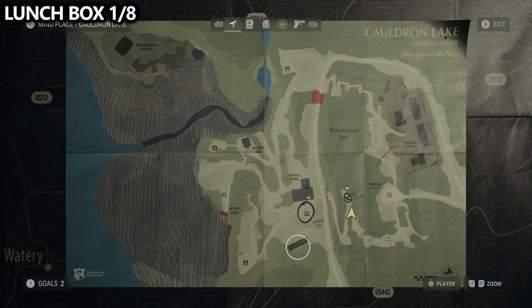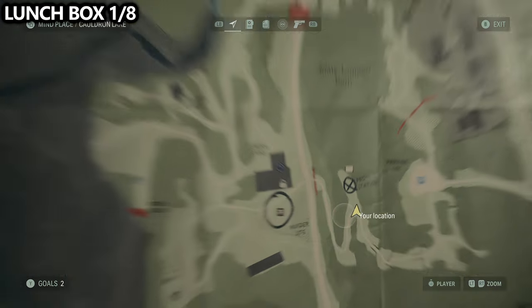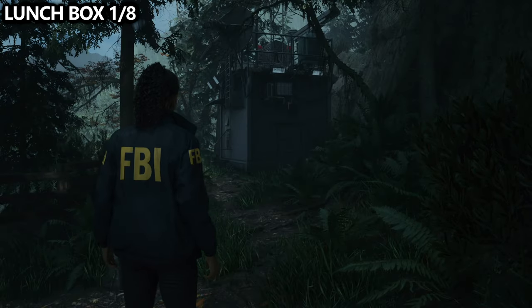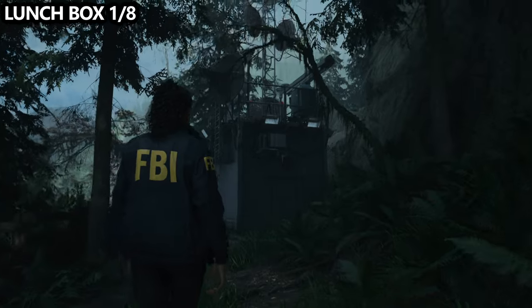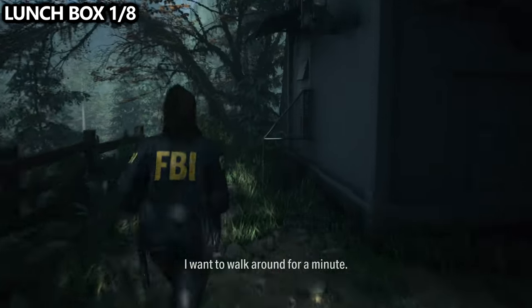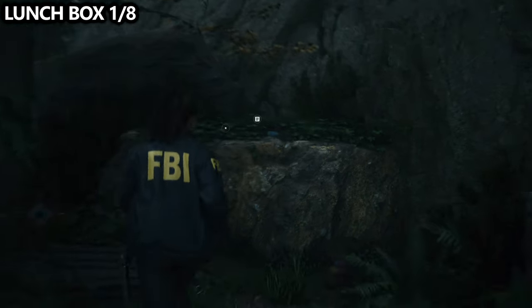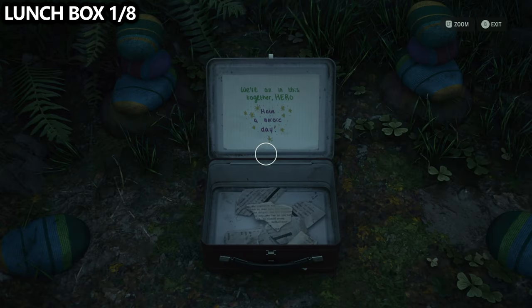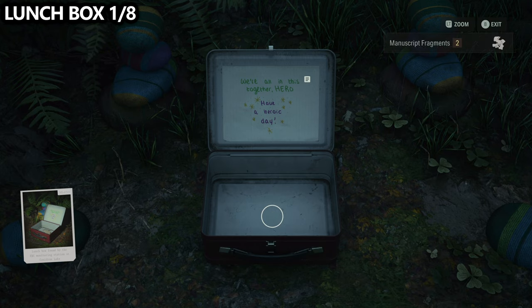Pretty early on in the game, you'll also unlock a shortcut that takes you from that site and allows you to open up a fence to find a path that leads to the parking lot, so you don't have to go all the way around every time. Halfway through this path, there is a radio tower. You'll have to come here at least once or twice throughout the story, so it's unlikely you'll miss this area. Just behind the radio tower up on a ledge, you can find your first lunchbox.